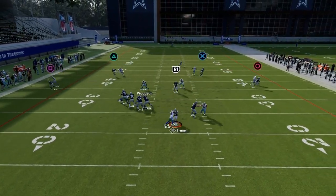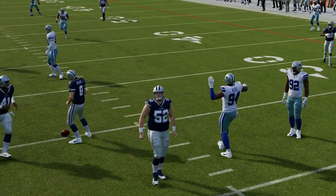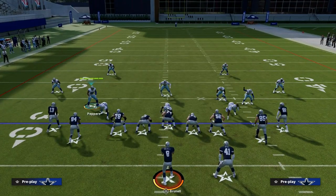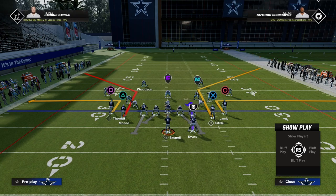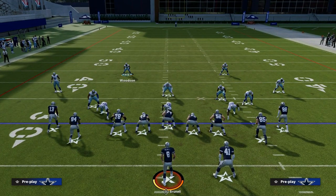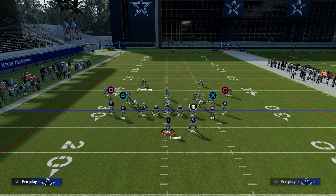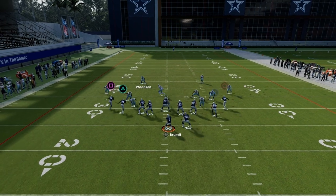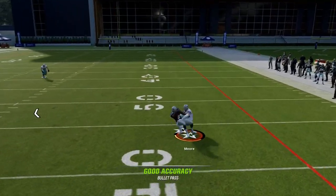What you're hoping is the pressure gets home in time and takes away these quick reads. Another strategy for beating this Cover One Rat defense, instead of attacking corner routes, is to run something like a slant post concept. You shade it outside, so now you have inside leverage and you're able to catch it right in that pocket.